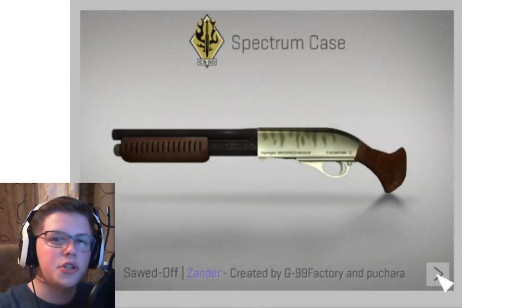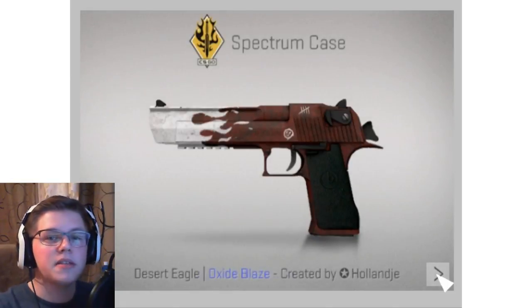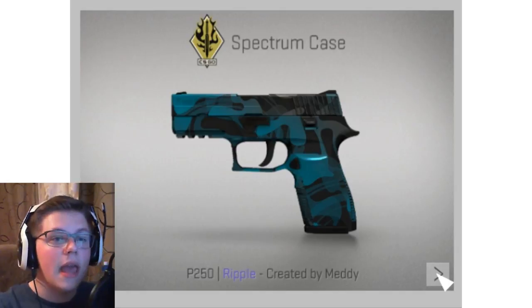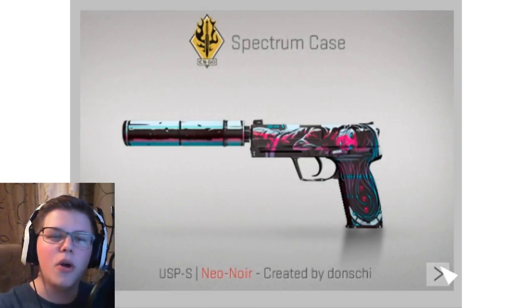The blues — there's one or two blues. The blues aren't very good, but of course they're not supposed to be. They're the cheapest skins, and the pinks and the purples I actually find really good. There is a new AWP purple skin and I'm kind of expecting it to replace the Worm God, which is like the typical AWP skin people have.